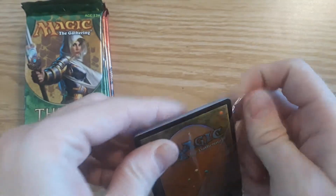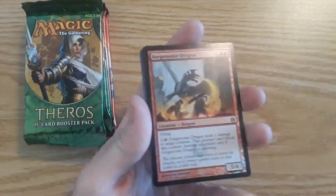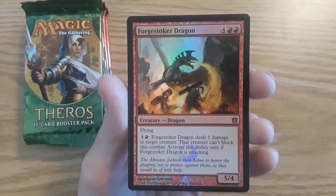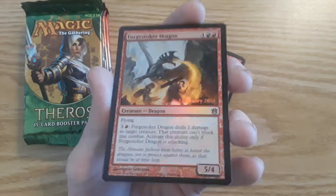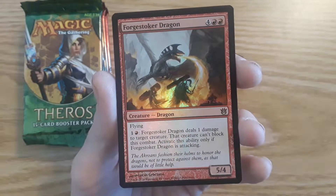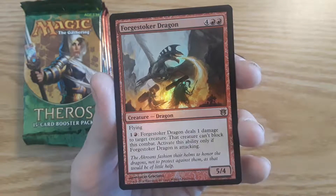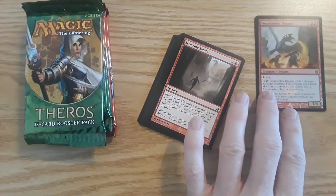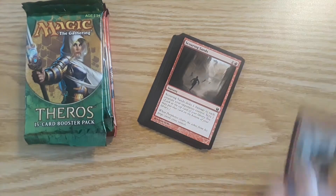I started opening this after starting the other video and I completely forgot that we get a stamped promo. So there it is — it is Forge Stoker Dragon, a 5-4 Dragon with flying. It is a foil. It does have the 2014 date. If you tap one and one Mountain, Forge Stoker Dragon deals 1 damage to target creature; that creature can't block this combat. Activate this ability only if Forge Stoker Dragon is attacking. That is pretty neat — I'm actually going to sleeve that up right away.